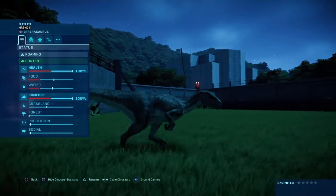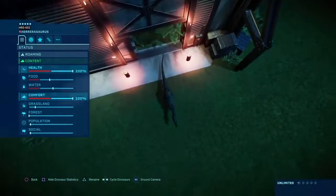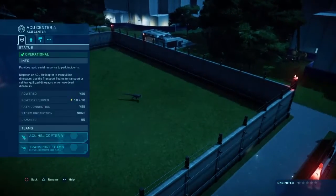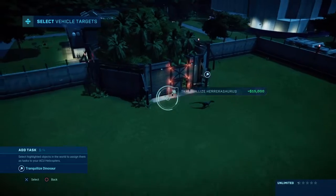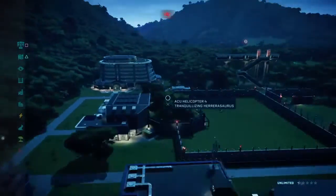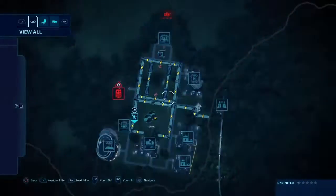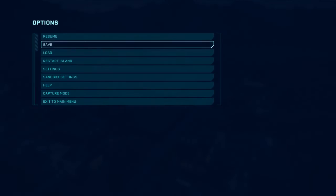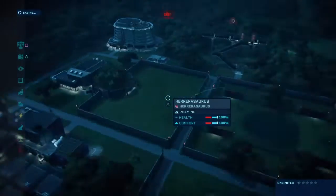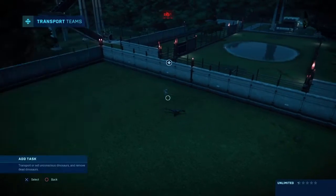There is the Herrerasaurus. I like this dinosaur — it's cool. Personally I think this dinosaur looks way more like a velociraptor than the actual velociraptor in the game. I'll go for arid and woodland patterns. You can see our hotel, and I forgot to turn on the day and night cycle so it can go through day and night. We have our first rare.